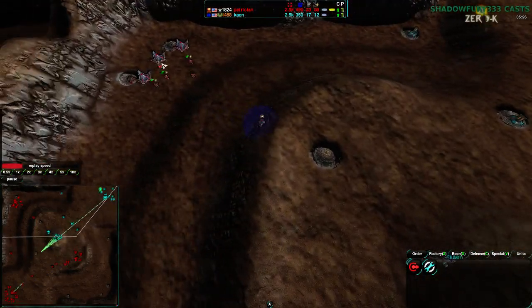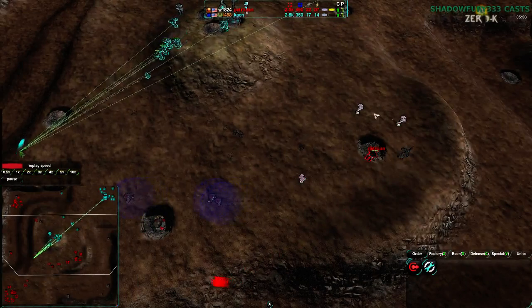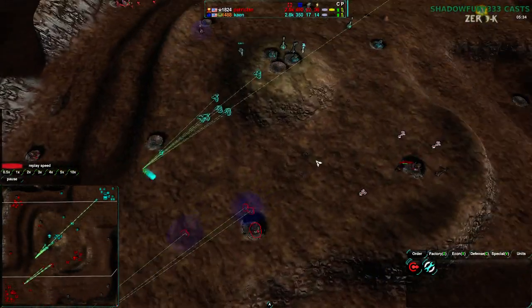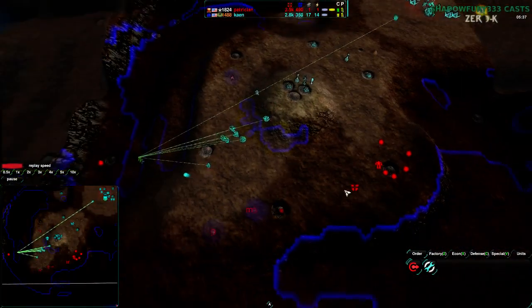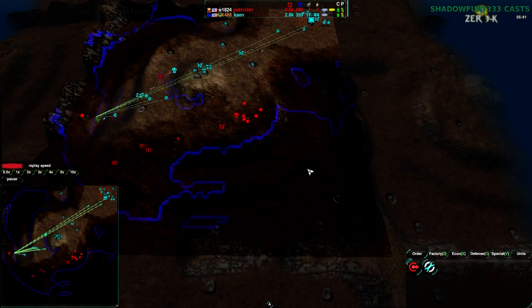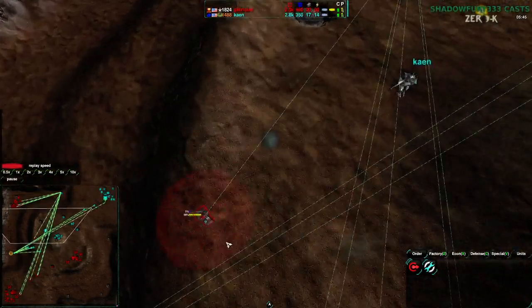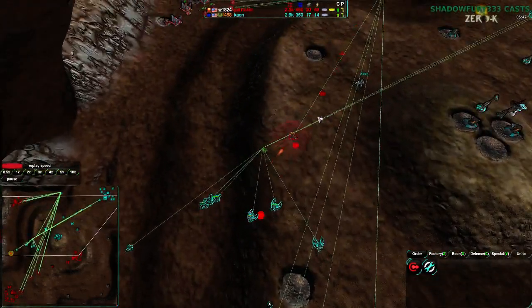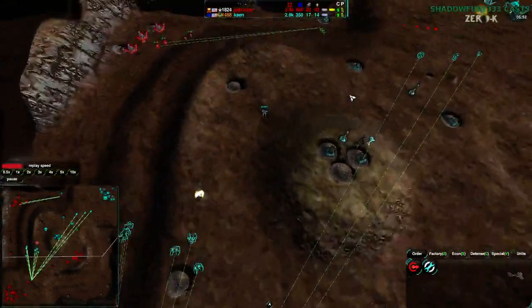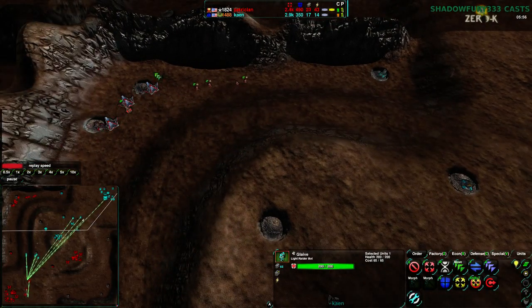Cain could possibly send a few units into Patrician's base. He hasn't got a whole lot there, and Cain actually knows it — he has radar coverage of the Northwest, none over the Southeast though. So Patrician could be setting up economy there for all Cain knows. And Cain really is packing his units very close together. I'm a bit surprised he hasn't set up a couple more Glaives just to scout out this area.